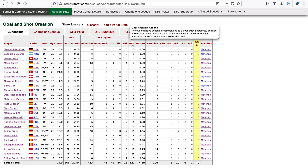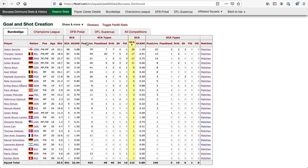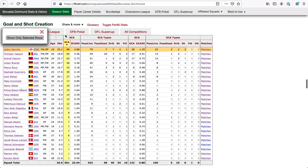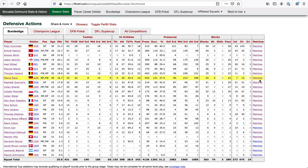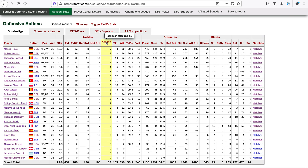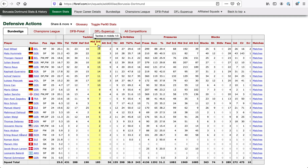The goal-creating actions leader for Dortmund is, of course, Sancho — and same thing for shots. You can see he's on top of the list, although Torgan Hazard is coming up pretty close. Defensive actions: we've got tackles, the tackles won, and where they happen on the pitch. In the attacking third Royce is getting the most tackles in; in the defensive third it's Hakimi; and in the middle we've got Axel Witzel. That makes sense.